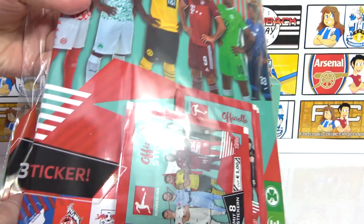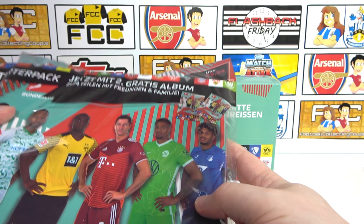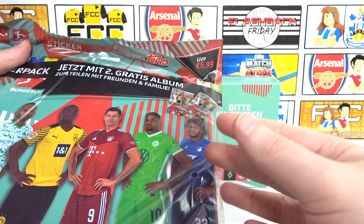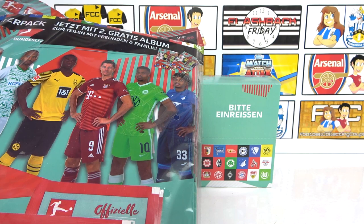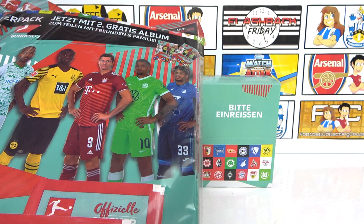We are going to be getting 36 stickers in these packs, as well as the album. But if we take a look up here, we're actually going to be getting two albums. So it's one for you, and then one for a friend or family member, and that is pretty awesome. You get to share it with a friend, with a family member, get them into collecting, and you can collect together, which is always way more fun. And a huge thank you to Topps for sending this over to us.